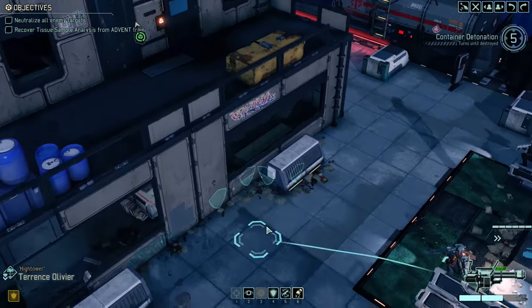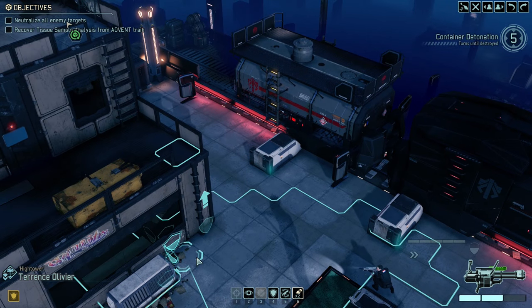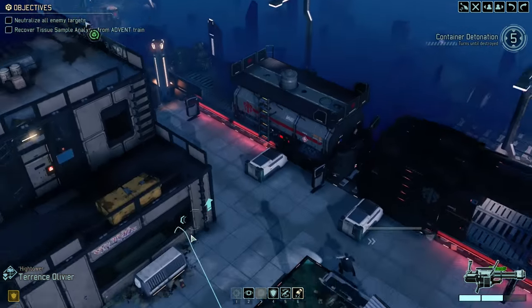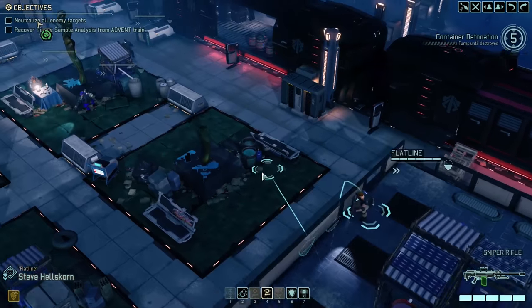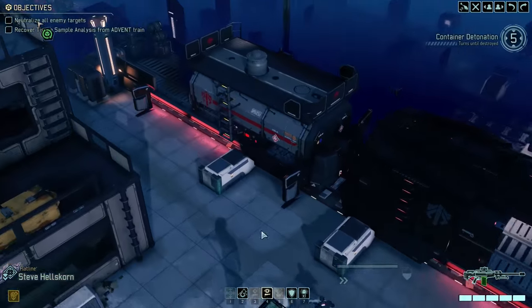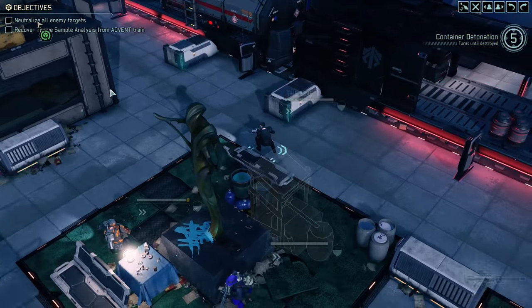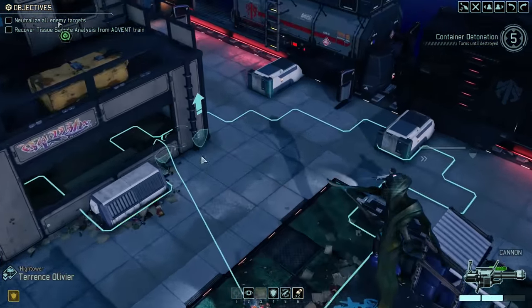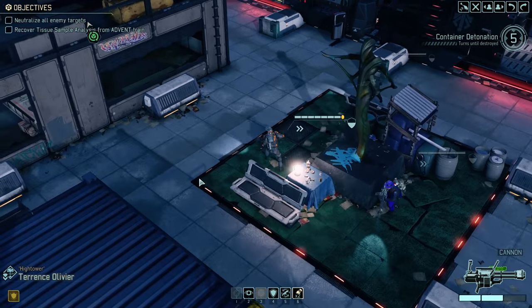Now there were some people asking how come the guys are so accurate in concealment. The way concealment works is that you don't have the traditional Overwatch penalties, so your shots are just as accurate as they would be if you were shooting normally. Hellscorn, let's just get you in here — we need to keep making progress.